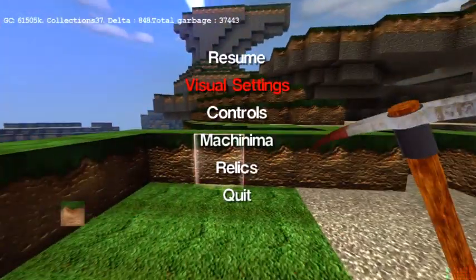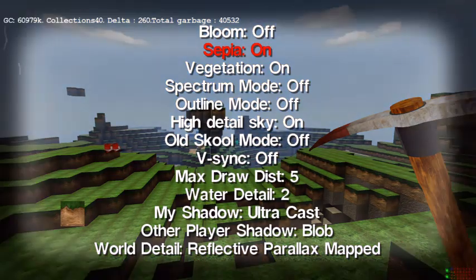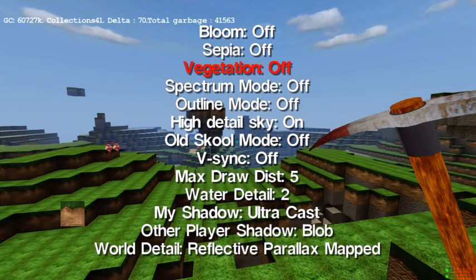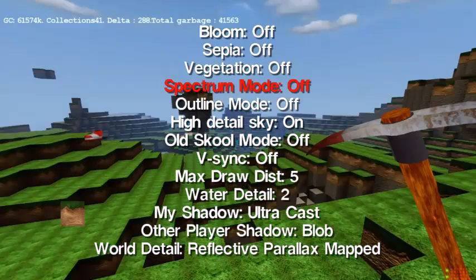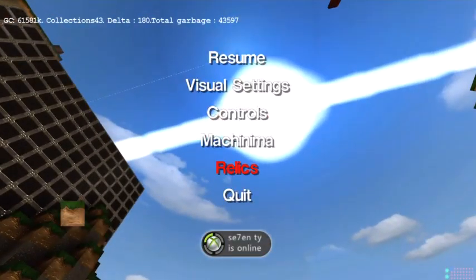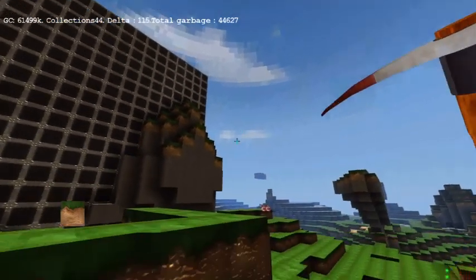Through the menu you've got visual settings. You can turn on vegetation, sepia, and if I turn off bloom you can see the slight change. Sepia makes it so you're in like a zombie-type style. Vegetation can be on and off — there was grass on the blocks behind me. Spectrum mode, outline mode, high detail sky on and off. Old school mode makes it all pixelated, kind of like Minecraft.